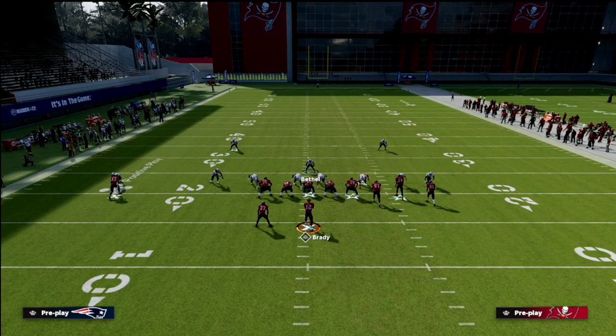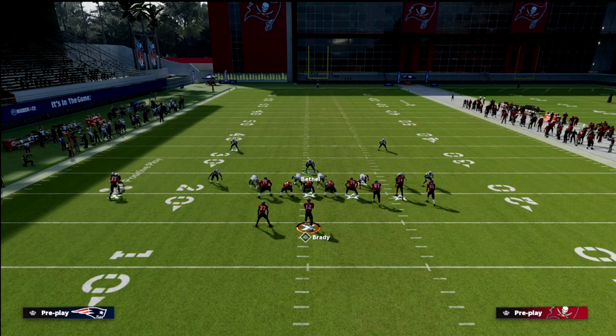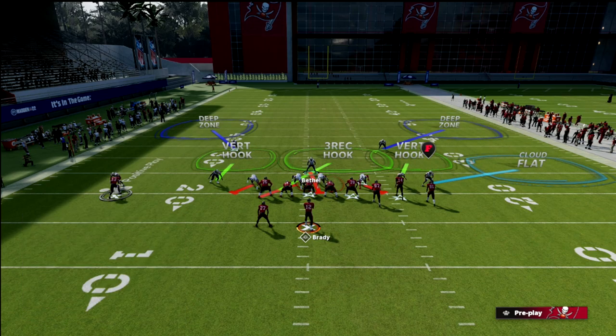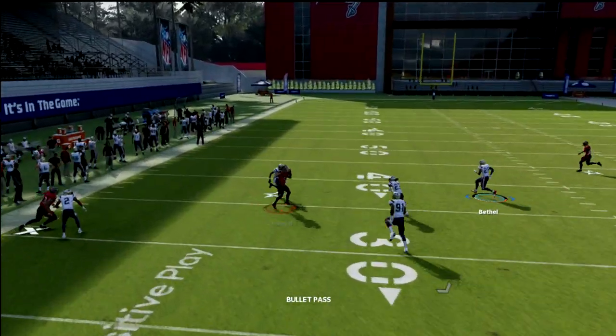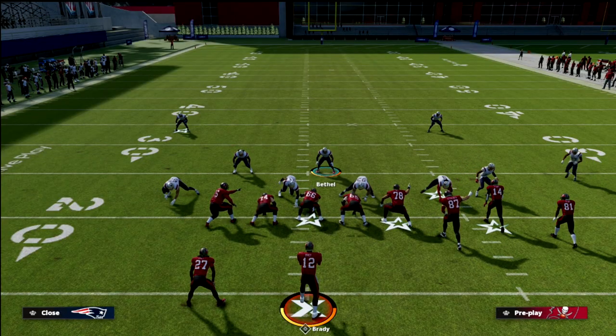I'm going to first show you how this works on the left side — the patented way people like to run it. You're going to be in the middle of the field, basically playing in relationship with the slot receiver. I do like to go ahead and blitz my user, put the defensive lineman on the left side of the screen in a bluff blitz, and the defensive lineman on the right side into a three-rec hook. When we snap the ball and take the streak up the seam, you'll see the running back wheel route is not as open as it typically is.